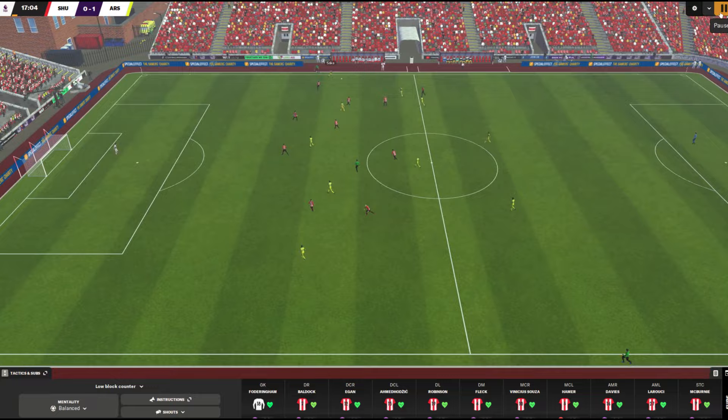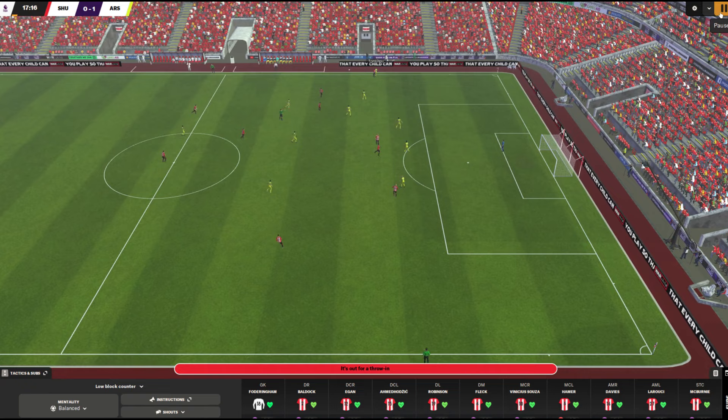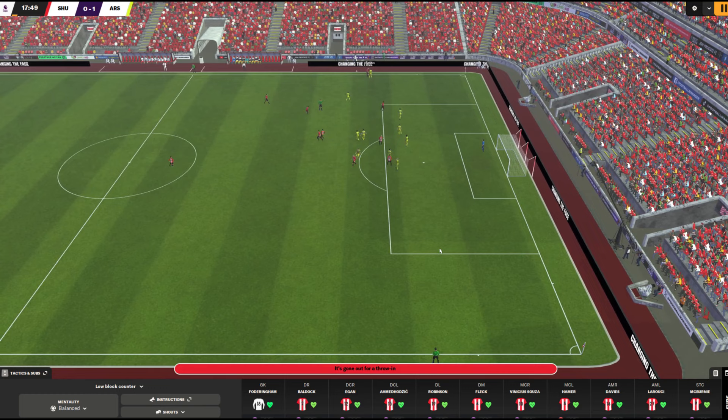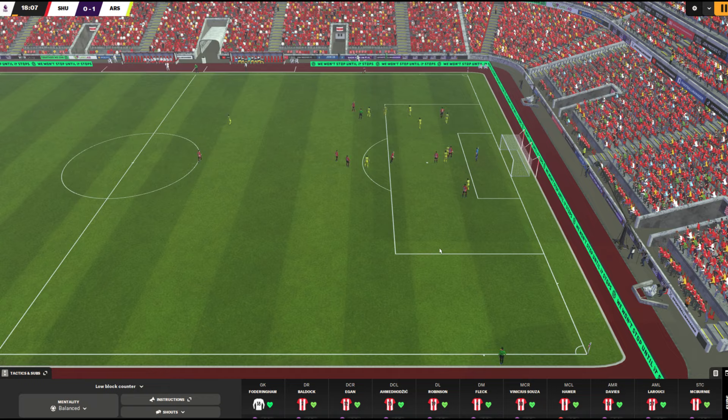Arsenal on the ball now — Saliba has it with a little pressure from McBurnie. The pressure comes in — our winger stepping in and pressing along with the center forward at the front part of our pressing zone. They didn't do anything much with it, because we're on balanced. If I want them to do it a little bit quicker, I could either increase the tempo, ask them to take more risks, or pop the mentality back up to attacking. But again, you saw that press come off — two players converging, putting pressure on and making a tackle from the blind side right on the halfway line. That's a feature of the mid block.